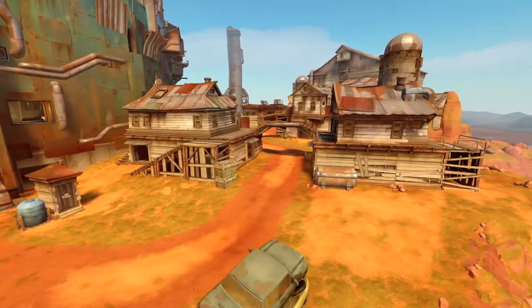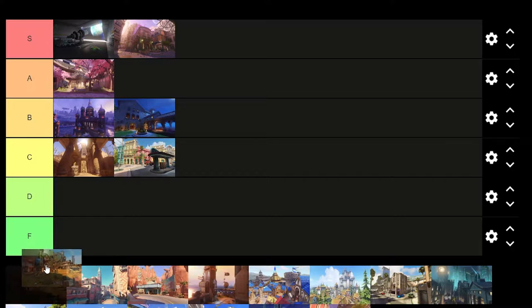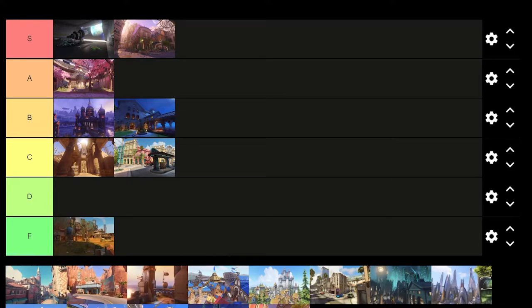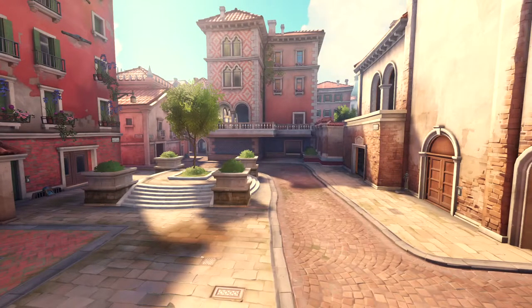Welcome to the land down under — Junkertown. I like this map. There's not like one major pain point to me, so for me this is an absolute F. We're in Italy — Rialto.